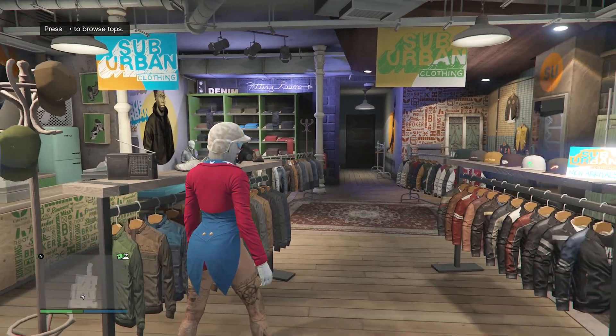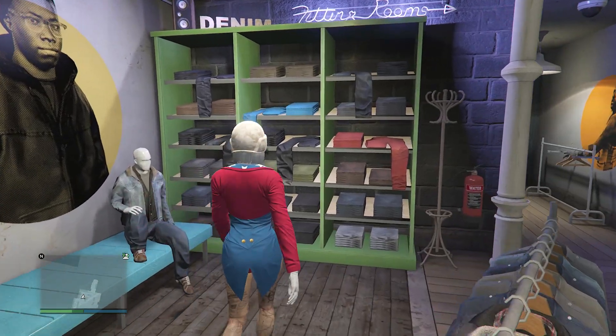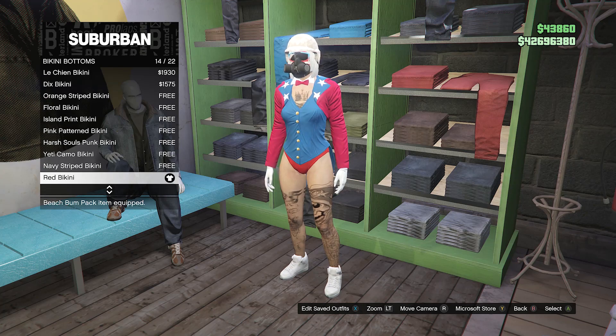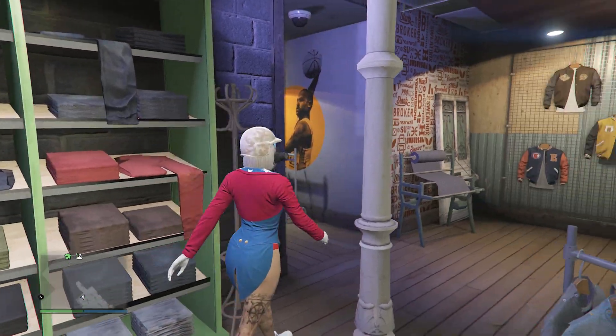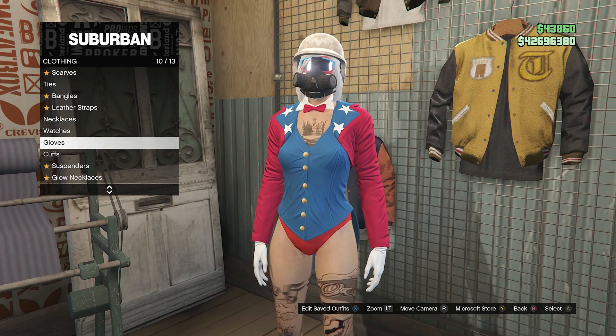Click on suit jackets and equip the Independence Tailcoat on slot 23. After you equip the Independence Tailcoat, back out of your tops and walk over to your pants section. Scroll down to bikini bottoms on slot 8, click on bikini bottoms, and equip the red bikini on slot 14.